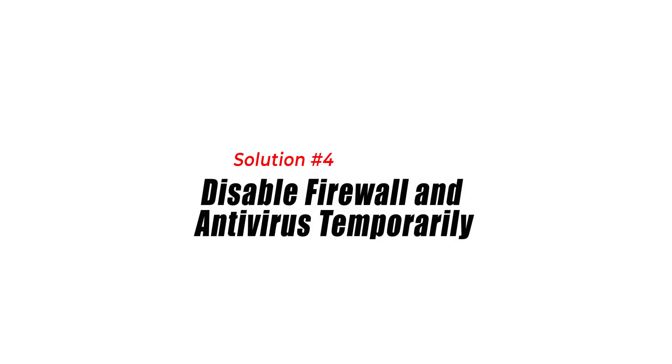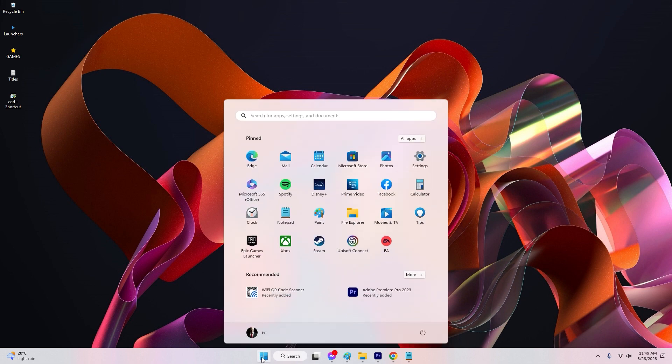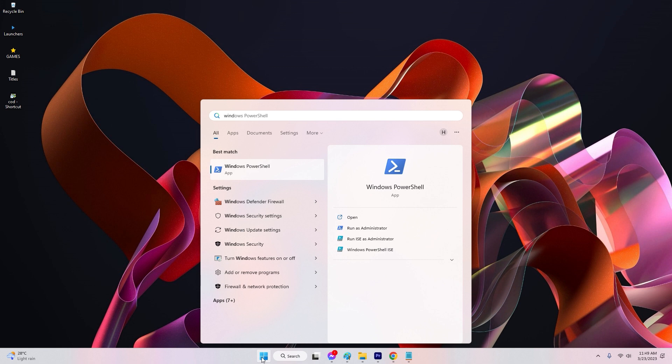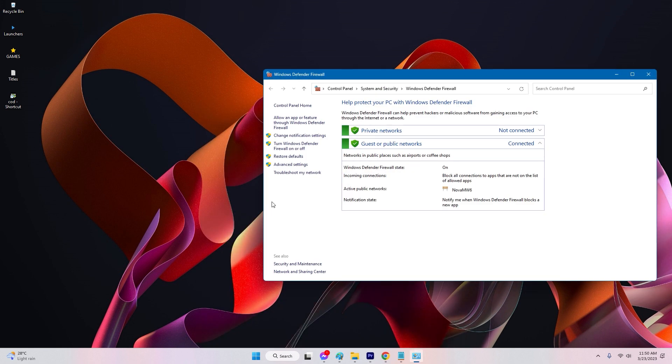Solution 4: Disable firewall and antivirus temporarily. In some cases, overly restrictive firewall or antivirus settings can interfere with the game's network connections, resulting in high ping. Disabling them temporarily can help identify if they are causing the issue.